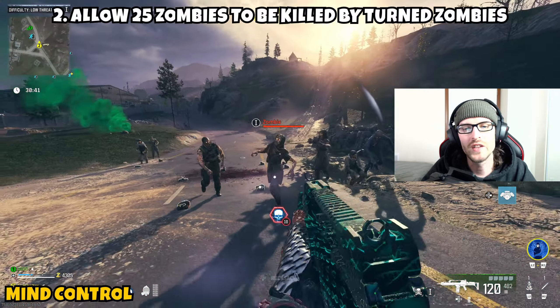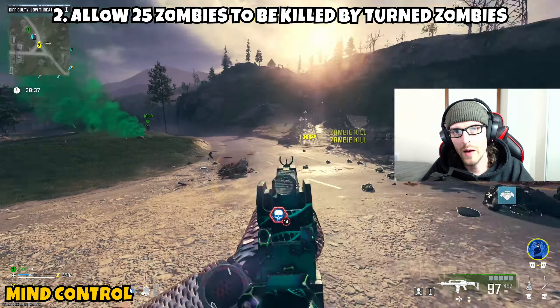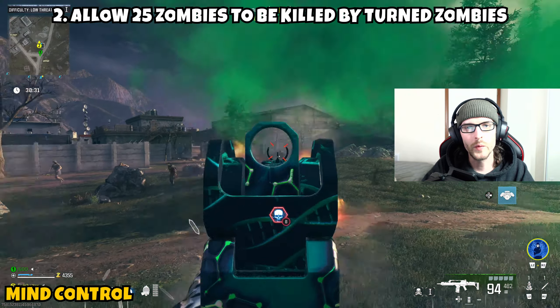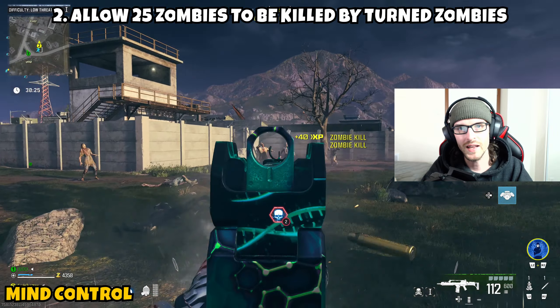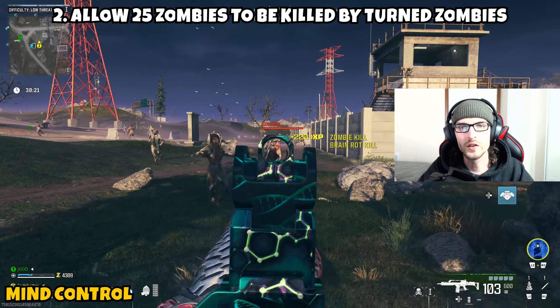Part two is asking us to allow 25 zombies to be killed by the turned zombies. This is actually pretty easy as long as you allow the zombies to get the eliminations. Anytime you turn one of the zombies with the Brain Rot ammo mod, I definitely recommend allowing that zombie to do as much of the eliminations as possible — even if it means just running around letting that zombie chase you and eliminate the zombies that are also chasing you.